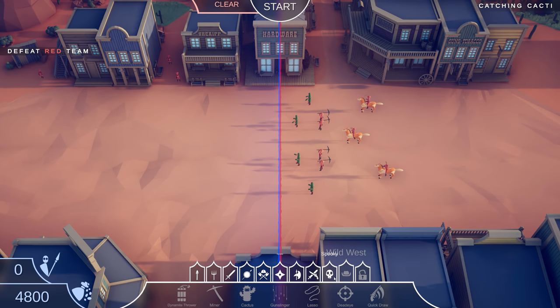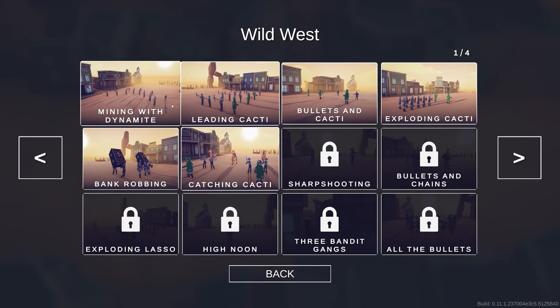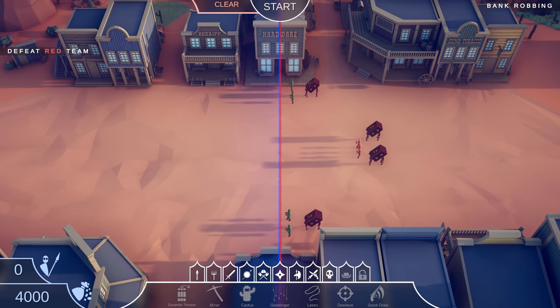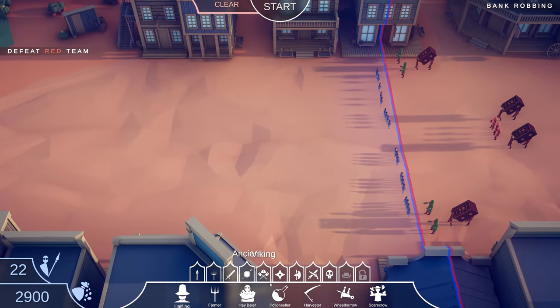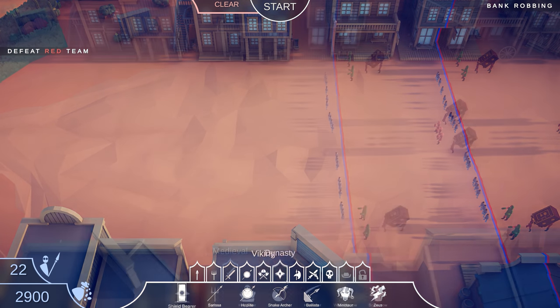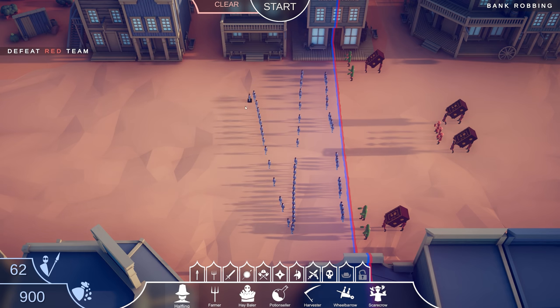Now we have the lasso guys over here with the weird-looking horses. What could these guys do? Surely they single out a unit — kind of like the balloon archer, where it hits you with a balloon arrow and takes you up in the sky. Surely this guy is able to snag your unit and render it useless. If he lassoes it, probably ties up your arms and legs — hogtied. You're useless at that point.